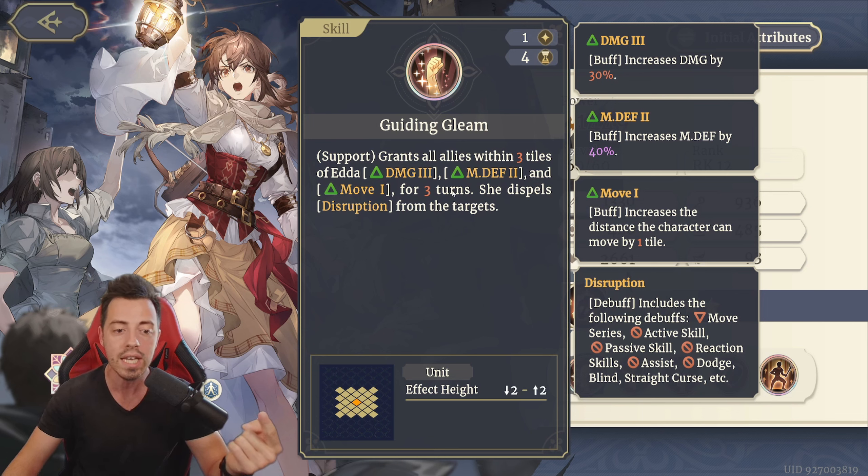On top of that, she can summon a box on the ground, and when you move one of your heroes onto that box, you are gonna get the Highland bonus, which means you can maximize your damage output and get other bonuses on that unit as well. She is a ranged unit and she can push the target with her traits, so she is amazing. I really want to pull for her and I hope I'm gonna be lucky enough to draw her directly.